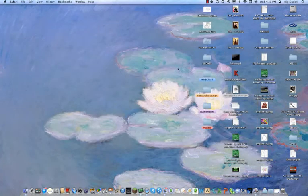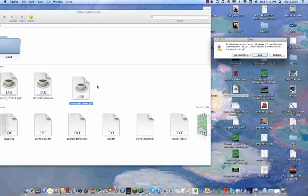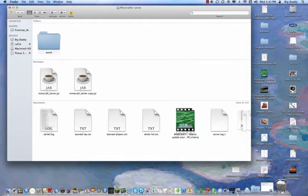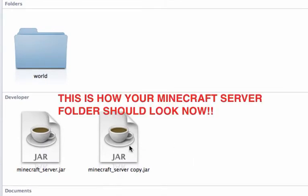Alright, you can close out of that now. And now you wanna open up your Minecraft server folder and just drag it in there — keep both files. Alright. Don't delete anything — I've already done this for my server. So now it'll say 'minecraft underscore server copy,' or for the Mac, 'minecraft underscore server copy dot jar.'